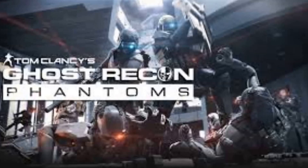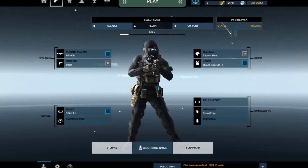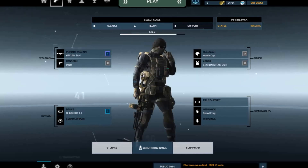In Ghost Recon Phantoms, you play as three different classes. You can play as an assault class rifleman, a scout which is a sniper and uses personal defense weapons, or support. Unfortunately I don't have gameplay for you guys, because I couldn't find a match and actually get you some gameplay — so sorry about that.